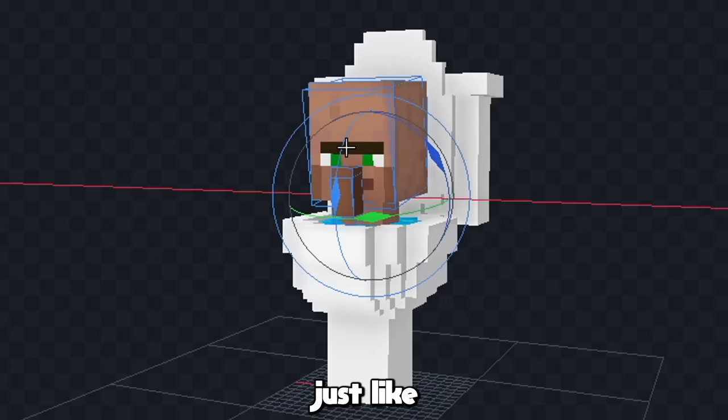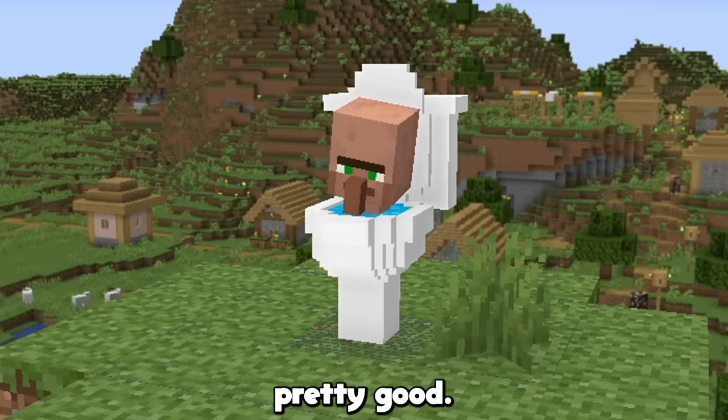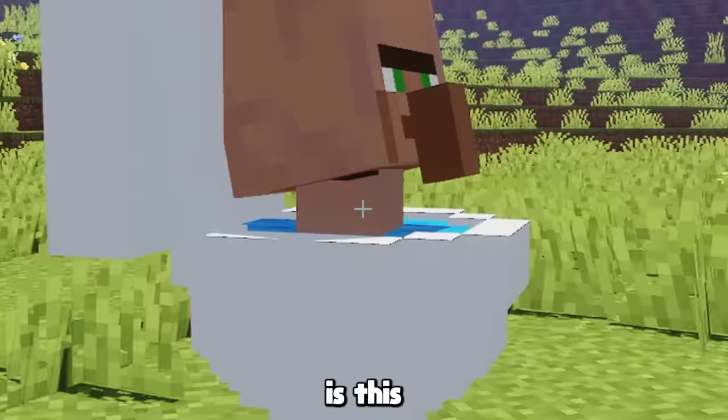I just have to add an animation for this guy, just like in the actual series. And yeah, that looks pretty good. Let's add it to the game. This is how the Skibidi Toilet looks in game — it honestly looks really good. The only real problem I see is this weird spot on the neck here, but that doesn't really matter.